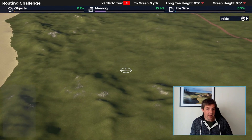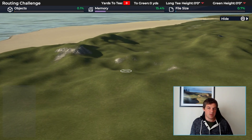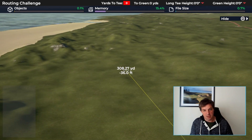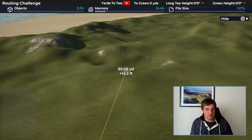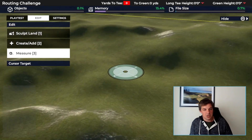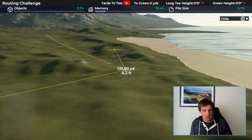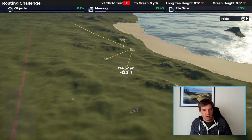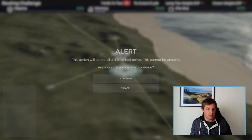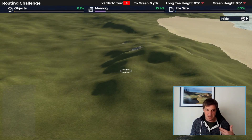My big suggestion — the thing that has most differentiated the very good routings from the less good ones — is people who clearly started with green sites versus those who started with tees. Some people go 'I can have a tee shot down here, that's 300 yards, where can we go next?' and the greens end up being a bit nothing. Others have gone 'there's a really good green site up here — if we find the approach shot, then how do we string holes together to get there?' Over 18 holes, you can tell when people have really carefully looked at green sites.